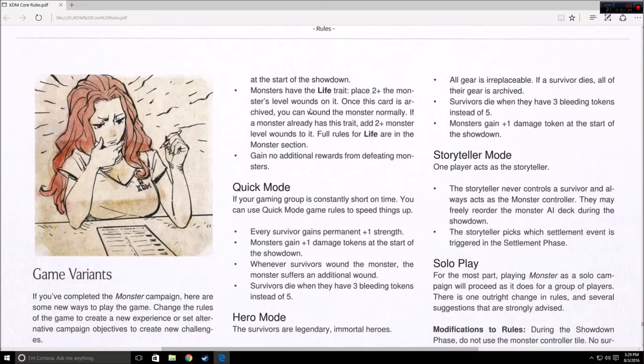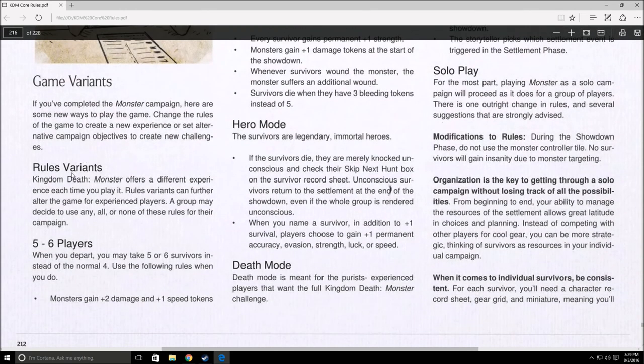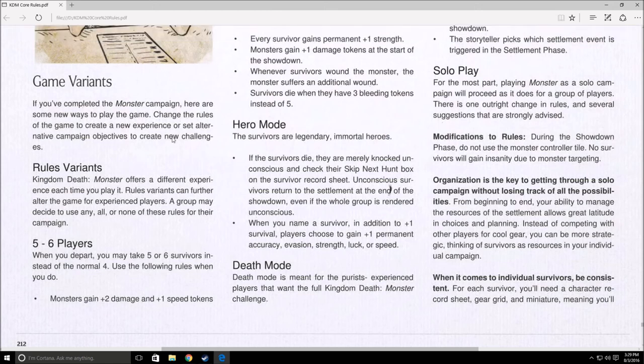This is towards the back of the main book — I've zoomed in as best I can. For the game variants, the book says you can just change the rules if you decide to use any, all, or none of these. I'm technically already doing one of the variants, which is solo play.